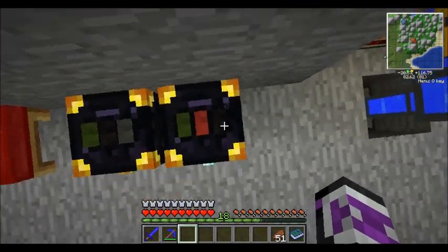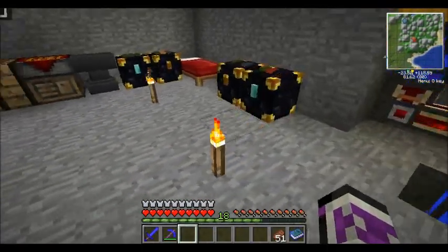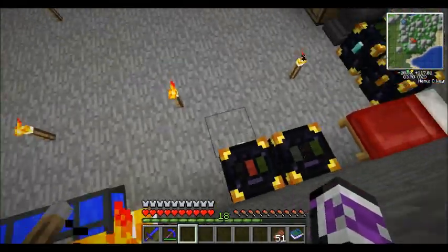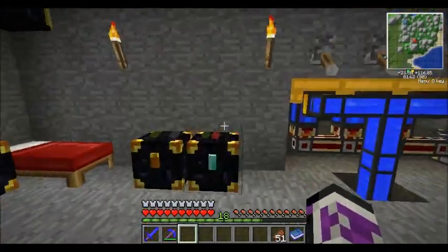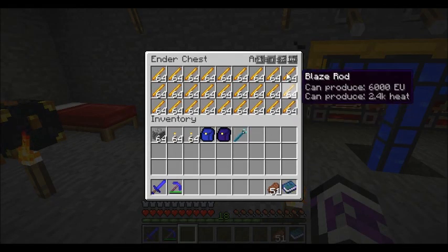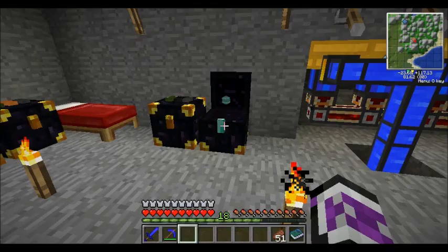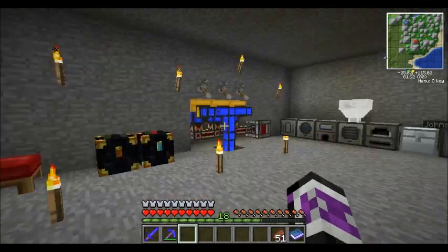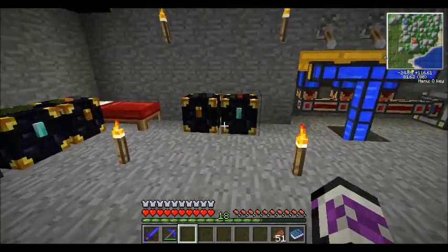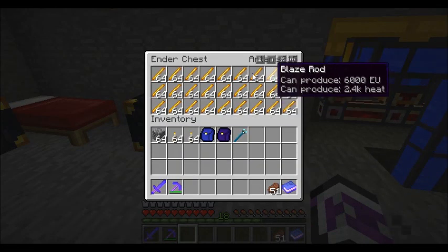This guy has a diamond on the front - why would he have a diamond on the front? Well because I don't want people getting into this one unless I like them. This is my personal blaze rod supply. My little name at the top right there - it's mine. Basically underneath the spawner I have an ender chest set up that takes priority over the barrels, because they're both completely full, and it will fill up this.